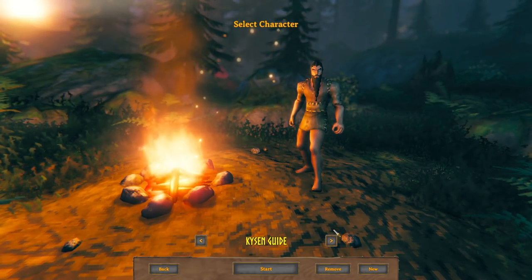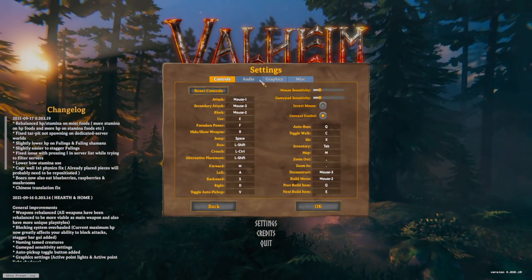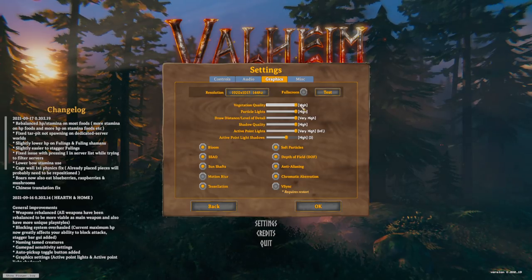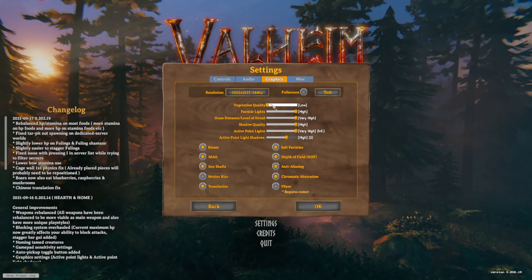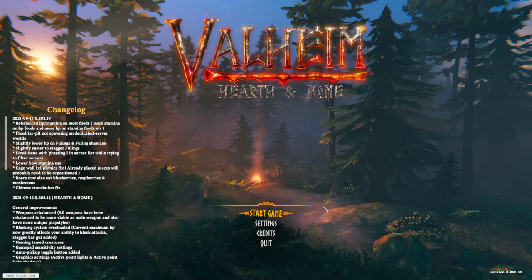We can go ahead and hit Done. Now before you start your world, one thing you might want to do is go into Settings and change around any settings relevant to you. I have in the past talked about how vegetation quality being on Low can make it easier to see items on the floor, but we're going for the full immersive experience today, so we're going to keep that on High and hit Okay.